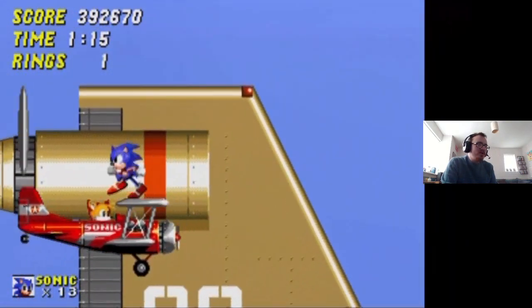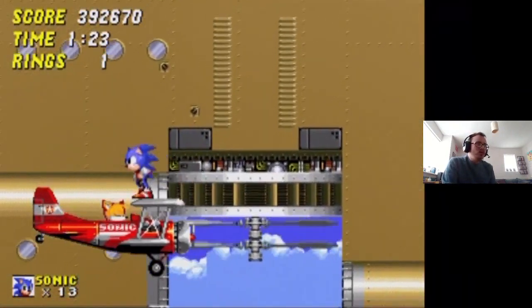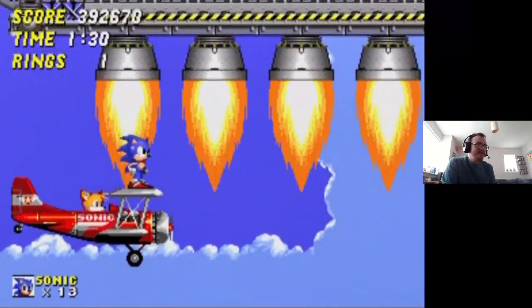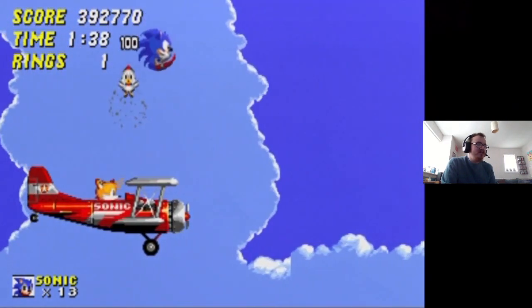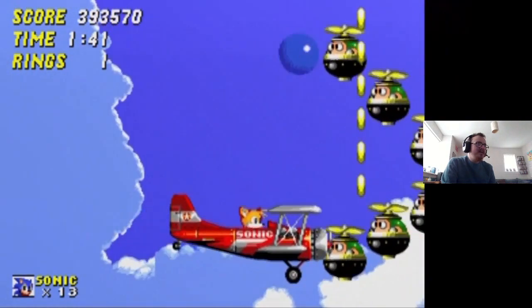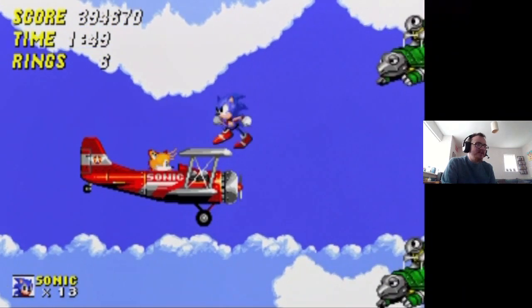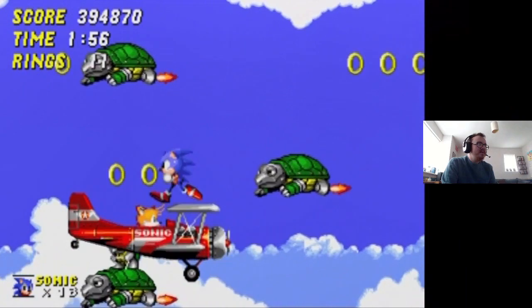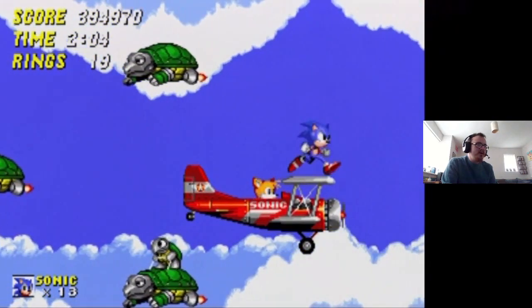Unfortunately this version of Sonic 2 has some horrible noises, including the Death Egg zone itself. I really like the music for this zone though — it's really catchy in my opinion. The enemies are going to be a little bit more aggressive, flying right at you, and they're going to increase in numbers. I'm hoping I can get 400,000 points for another life from all these rings. And we're done with the zone — here's the next one, Wing Fortress Zone.